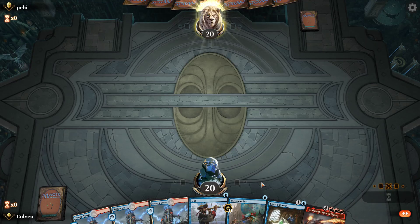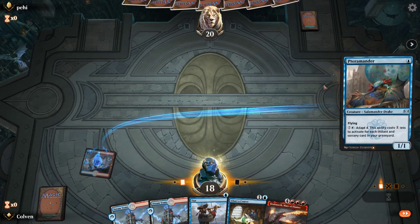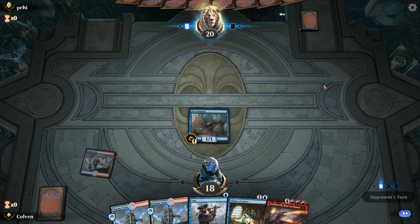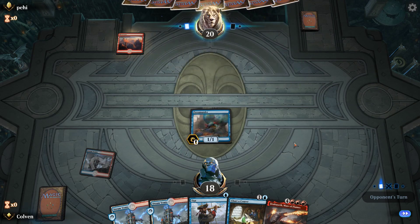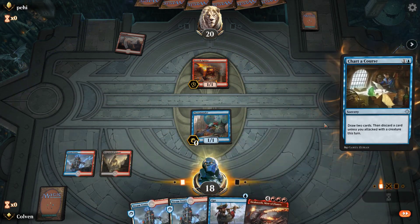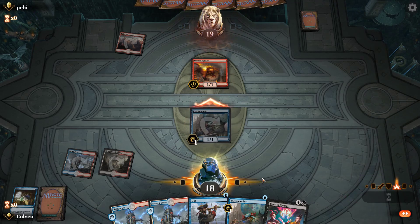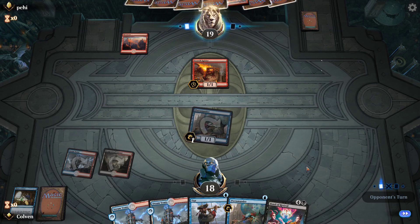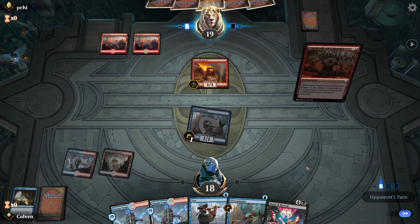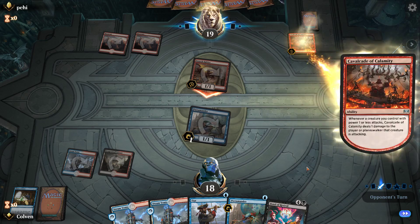No black mana, but this is fine. We can go turn one Terramander or Opt — I think we play the Terramander, just so we can draw out any removal. Terramanders usually get killed instantly because opponents know we have a whole bunch of low-cost stuff we can play to help get it to become a 5/5 as quickly as possible. We're going to go ahead and Charter Course here — and that's what we want to see, so we get rid of the Maul. Let me swing in for one. At this point we're just waiting until turn five. Hopefully we draw a Goblin Electromancer next turn — that would be really nice.